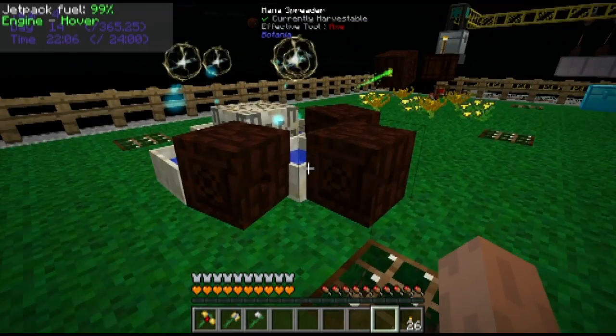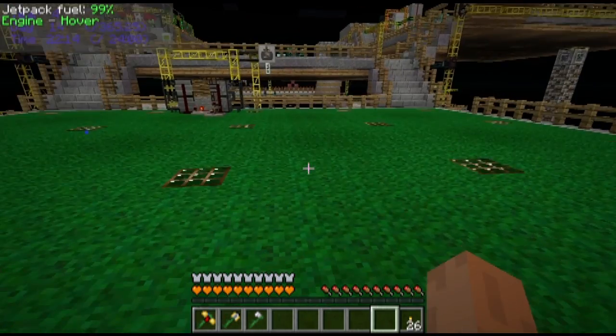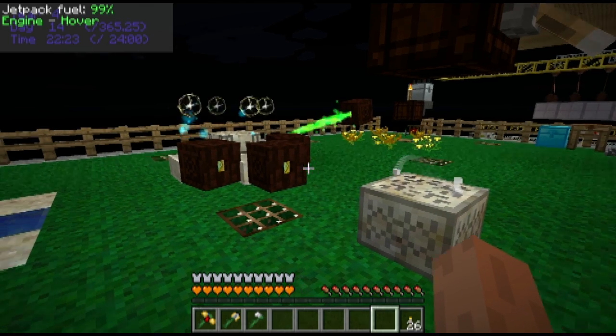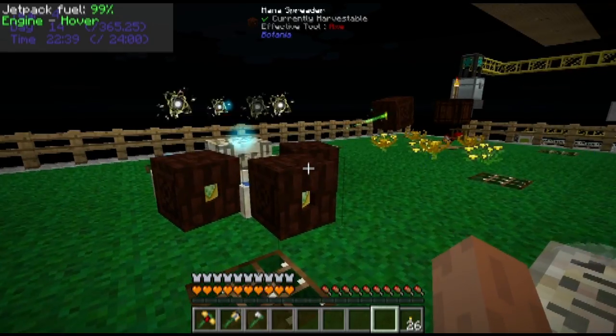Other than that, I have gone ahead and set up three of the mana spreaders over here pointing to the Runic Altar, because we're going to need to make something today that requires a lot of mana and I don't want it to take forever. A spark will work here — I've never actually tried a spark on a Runic Altar, so I'm not 100% on that, but I think I can probably get by with the spreaders.